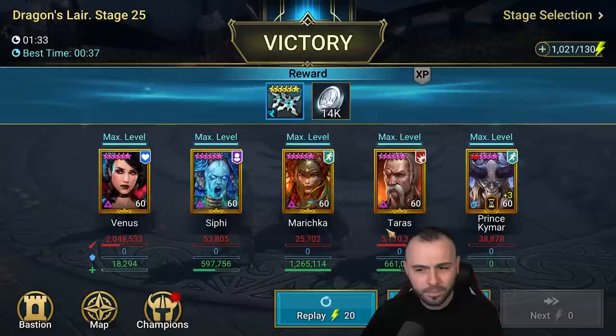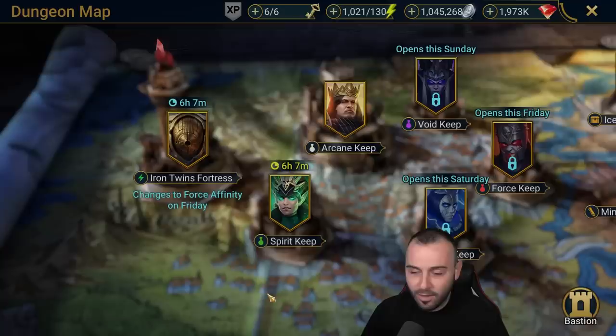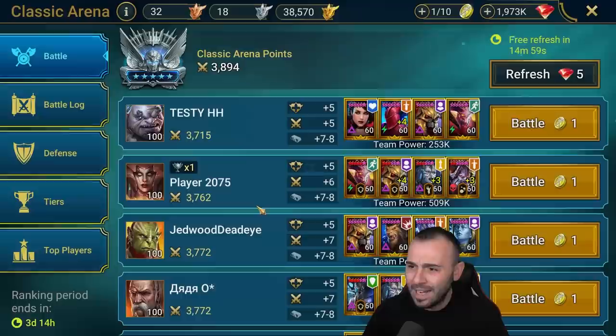The more buffs we're getting, the more damage he's dealing. 400k just to end it, and we have Taras with 5.1 million damage and Marichka with 1.2 million. Let's have a look at how they perform in arena together.